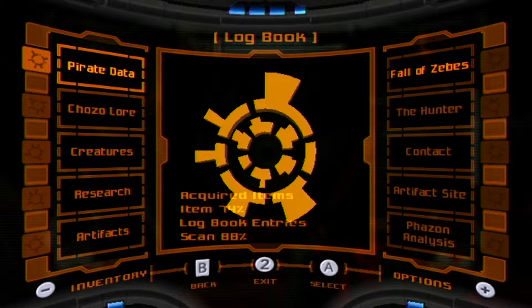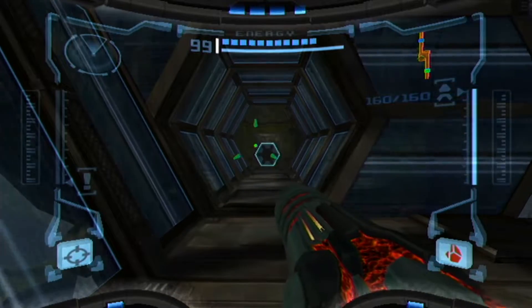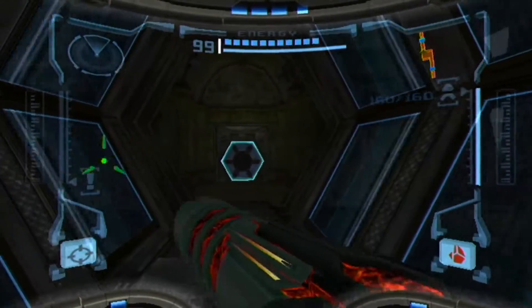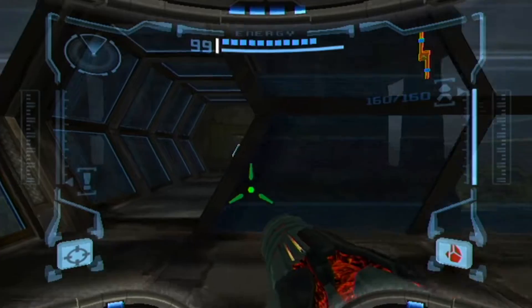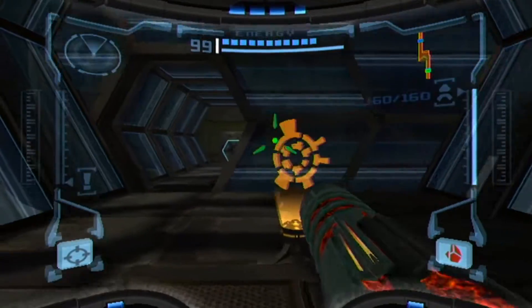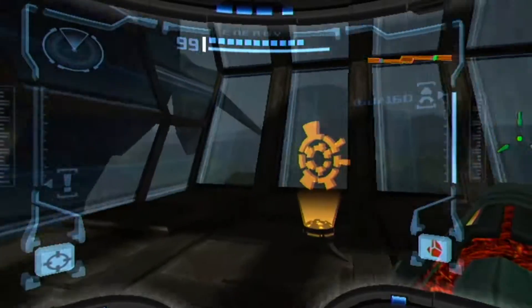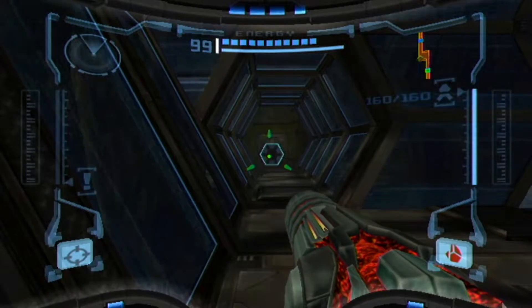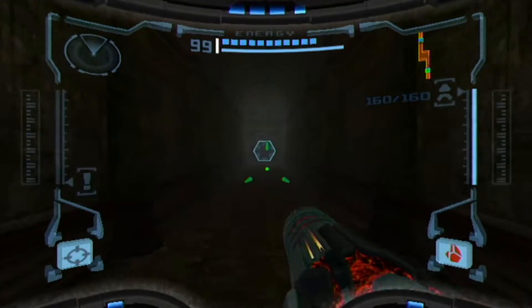We finally have all 12 artifacts, which means our next stop — and probably one of our last — lies right ahead at the impact crater. Greetings all, it's Blue Knight and welcome back to Metroid Prime Blind. Previously, we found the last remaining artifacts after a ton of searching, but it was worth it. I decided to save you guys the trip of seeing me walk back to the impact crater, because it was a heck of a walk. Today, we're going to enter said crater and finally place the remaining artifacts back in their rightful places.